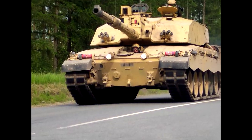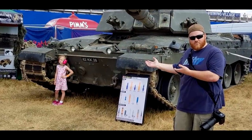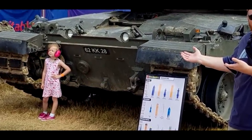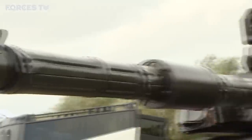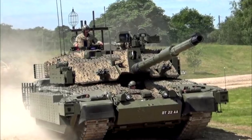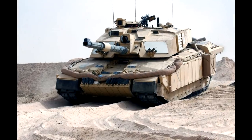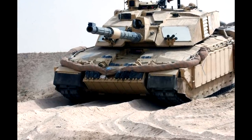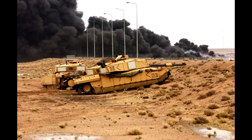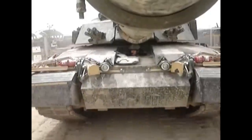For a long time Challenger 2 had problems with the protection of the lower front plate. The lower front plate is only 60mm thick, which means that it can be penetrated even by WW2 guns — which is extremely bad for a modern tank. There have been upgrades to the plate though. At first, they mounted explosive reactive armor on the plate which would protect against some RPG rounds. But after the incident in Iraq in 2006, where a tandem-shaped RPG-29 projectile penetrated the lower front plate, it became apparent that the hull needed to be upgraded.